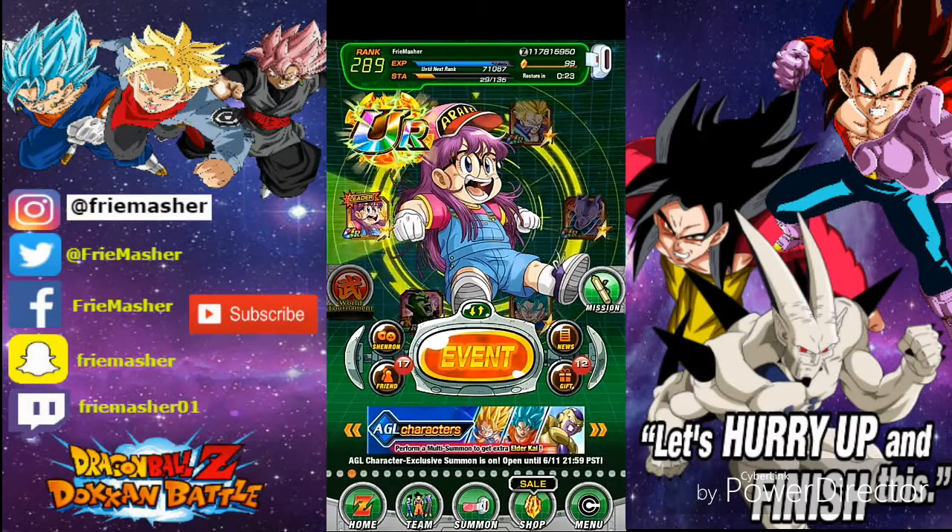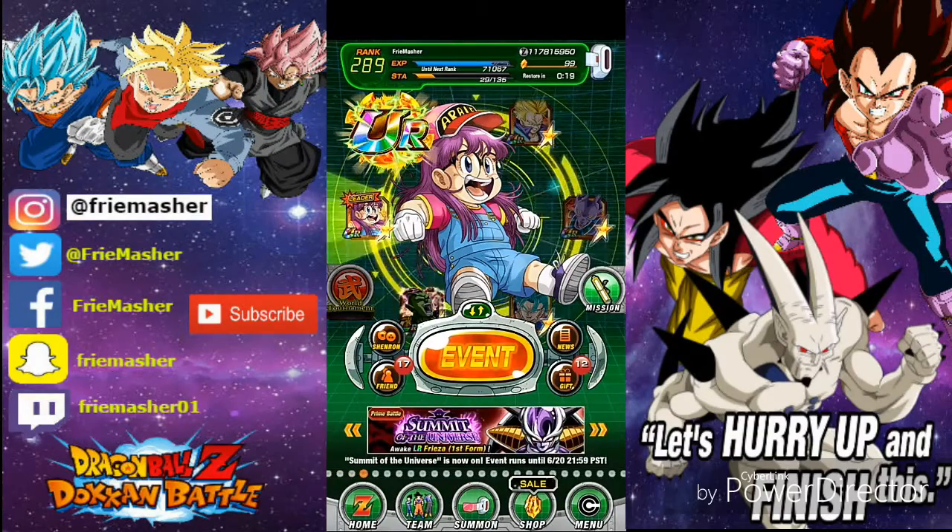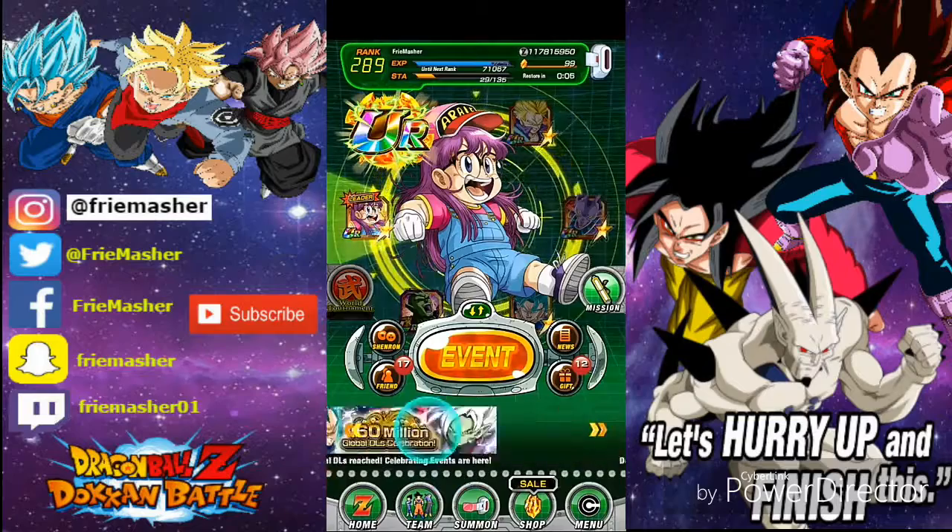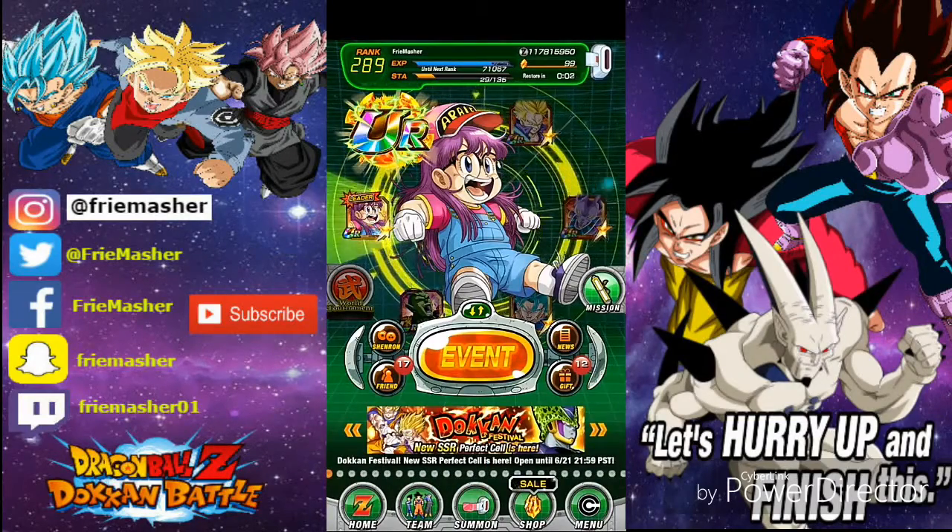I believe after the Perfect Cell banner, Super Saiyan 4 should drop. I know they drop in July because that's when the 2-year anniversary hits, so the next Dokkan Battle banner will definitely feature those two. Save your stones because this Cell will return many times, and SS4s will have a lot of discount multis and free multis — it'll just be a really big and enjoyable fun time for everybody.